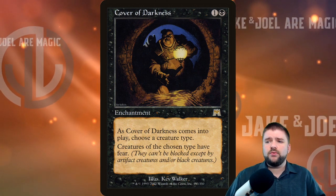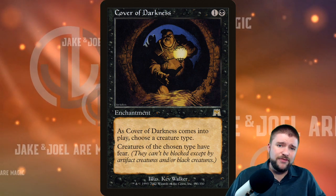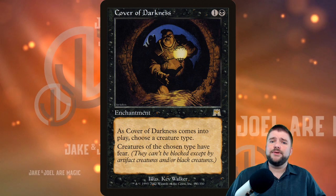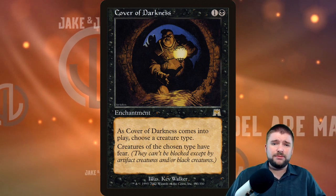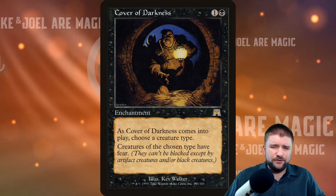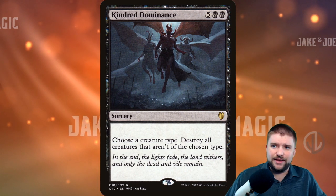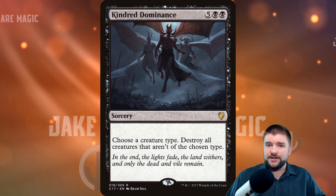Looking at black — Cover of Darkness costs one black and one other for an enchantment. As it enters the battlefield, choose a creature type; creatures of the chosen type have fear. For just two mana, this gives your attacking creatures really good evasion in a black-based tribal deck — they can't be blocked except by artifact creatures and other black creatures.